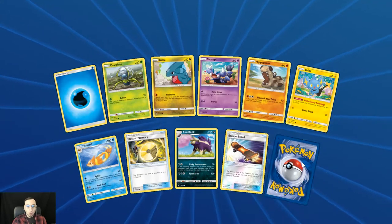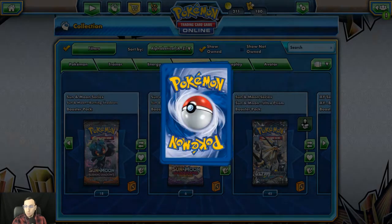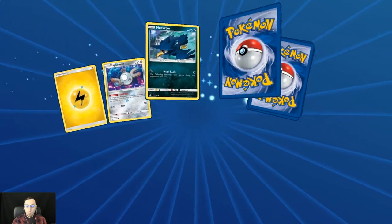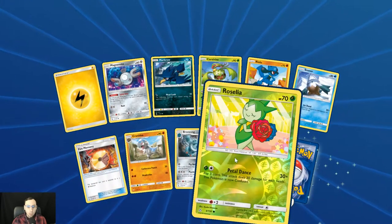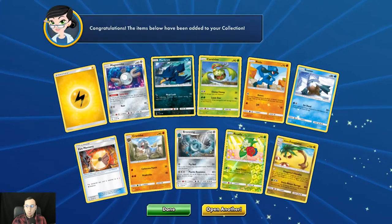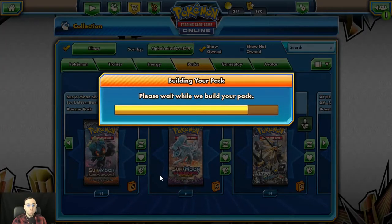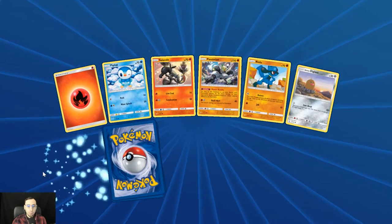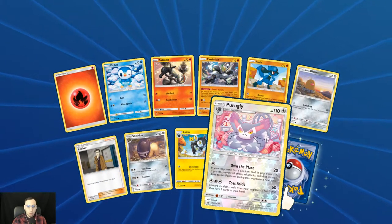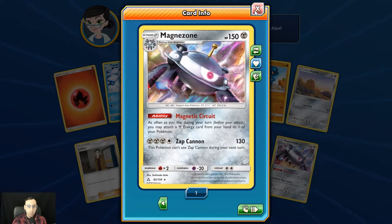Reverse holo — same card again, the Electivire. Reverse holo Roselia and then the Alolan Exeggutor, which is the Dragon type. Reverse holo Purugly and the holo rare Magnezone, which is new for me — I had that marked on my wanted list, so we can take that off now.